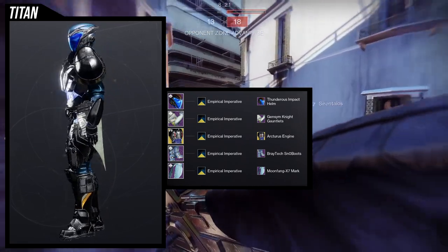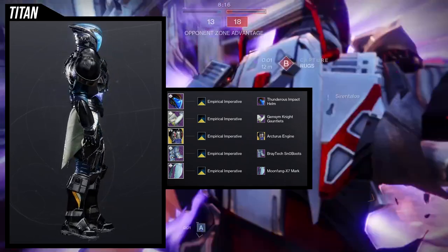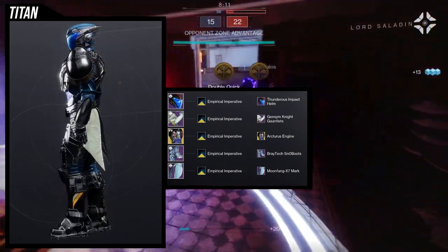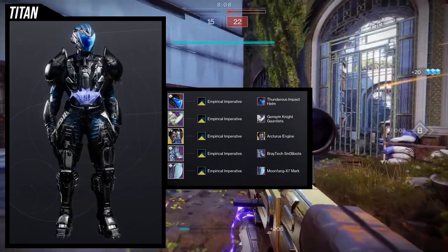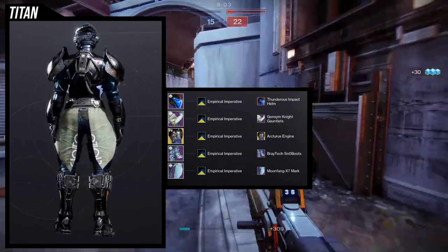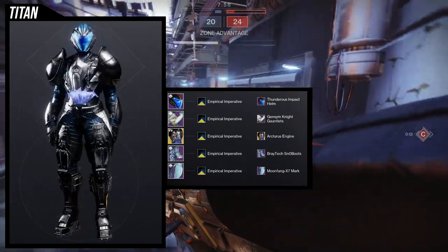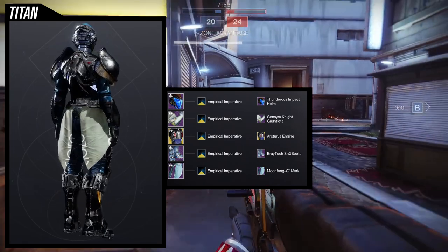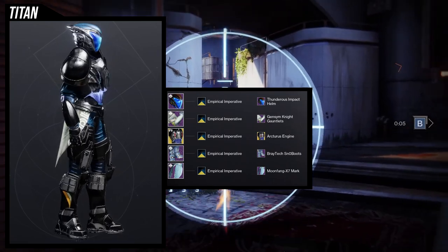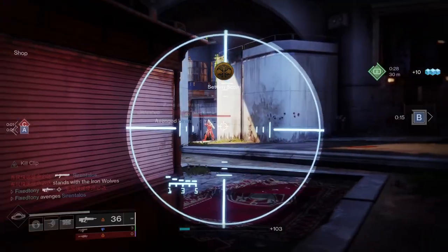My only gripe is that the Braytech snow boots are a little too big for this set, so I'll probably switch them out — maybe still retain the Jensen Night gauntlets because they're really cool. The helmet is on the simpler side, which to some might be detrimental, but if it's a little simple it means you can really combine it with a lot of pieces and go ham with it. I'd probably go back to the drawing board with this one, but I still wanted to show it.